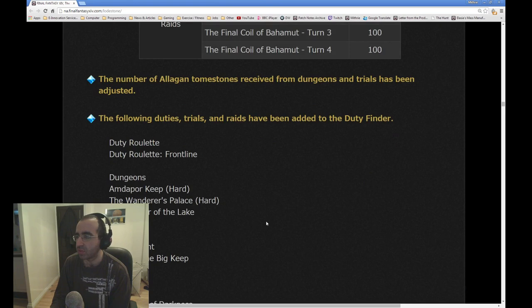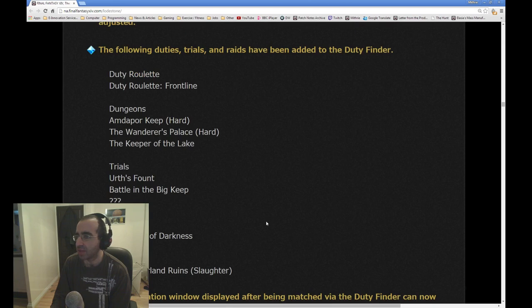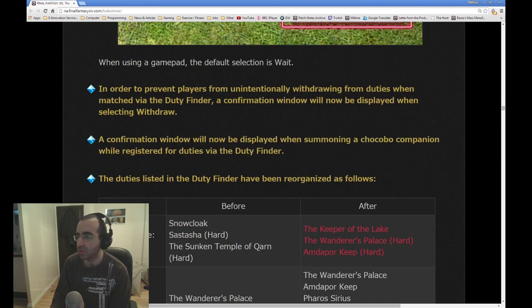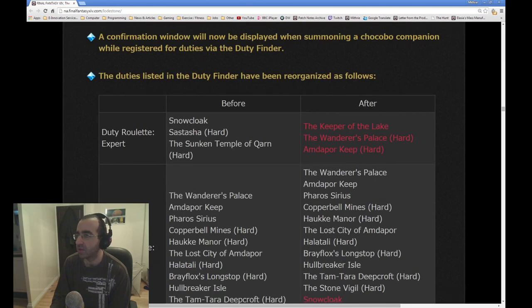The number of elegant tombstones received from Dungeons and Trials has been adjusted. The following duties, trials, and raids have been added to the duty finder. The confirmation window displayed after being matched via the duty finder can now be saved or displayed in a notification window. In order to prevent players from unintentionally withdrawing from duties when matched via duty finder, a confirmation window will now be displayed when selecting withdraw. Good idea — because sometimes even I have personally misclicked withdraw.